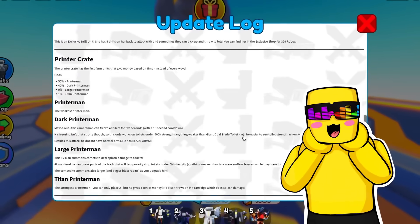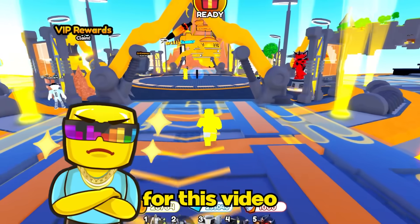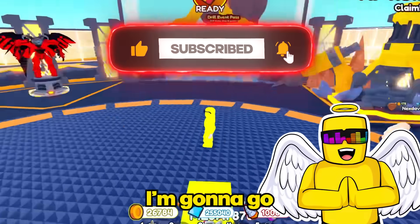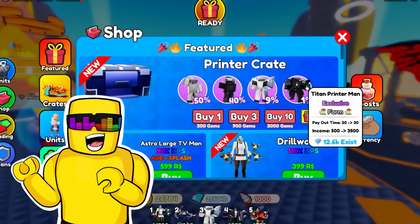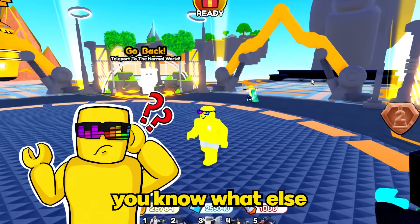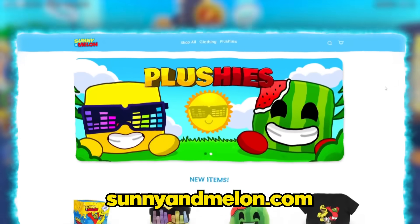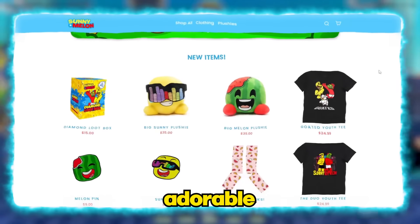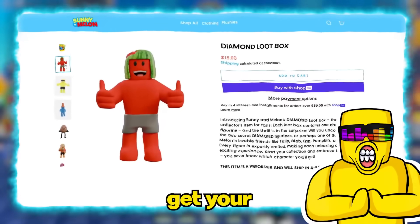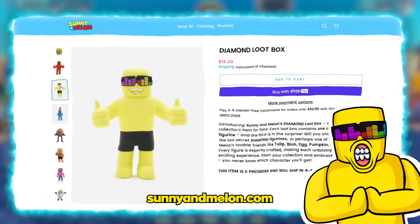I can't wait — that is gonna be so cool. Well Goats, that's it for this video. Make sure you're subscribed to our channel because in the next one, I'm gonna go ahead and unlock the Titan Printer Man and see just how overpowered this unit is. You know what else is overpowered? Sonnyandmelon.com — we've got adorable plushies and collectible figurines of our characters. Get your dam and loot box now on sonnyandmelon.com.